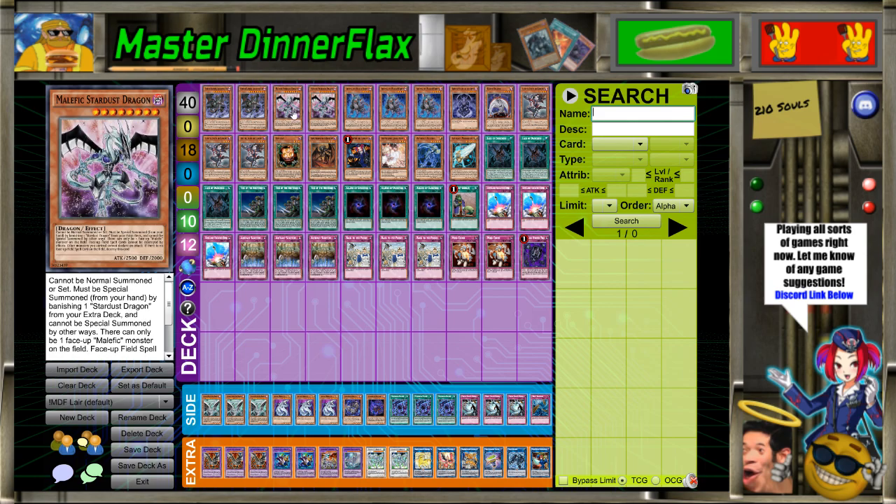In replacement, I'm playing two Malefic Stardust Dragon, because those two work very differently but very similarly in the same way. Except Malefic Stardust can protect Lair from destruction, which is actually really good against cards like Ghost Ogre and all kinds of spot removal. Just very good against it, especially Phoenix. So these two are very good.